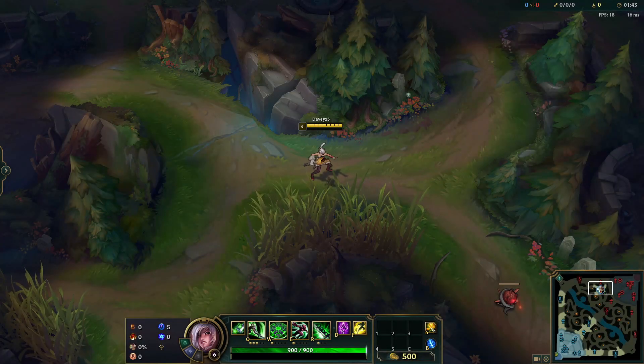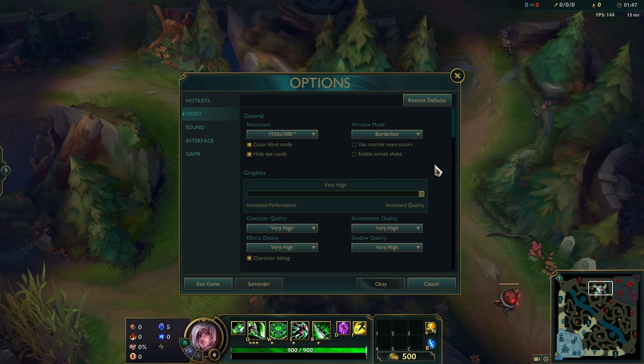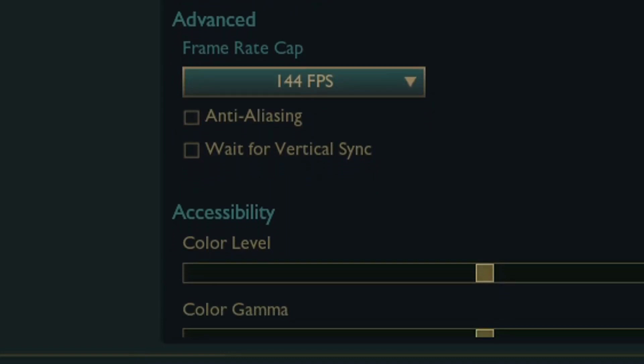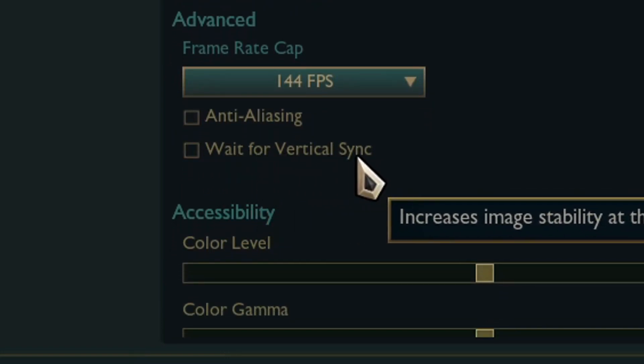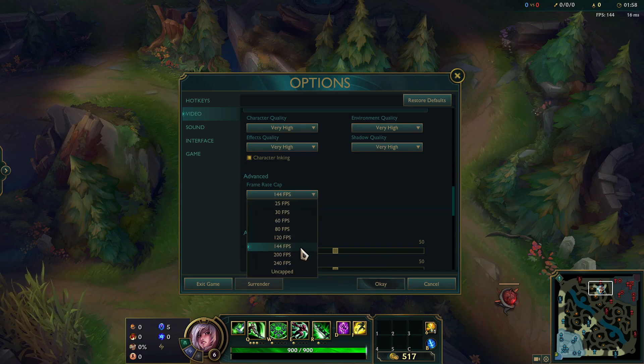When you want the perfect fast Q combo, you want to go down to your settings and make sure to turn off vertical sync. Vertical sync makes your game very inconsistent and it has to be turned off if you want to perfect the fast Q Riven combo.